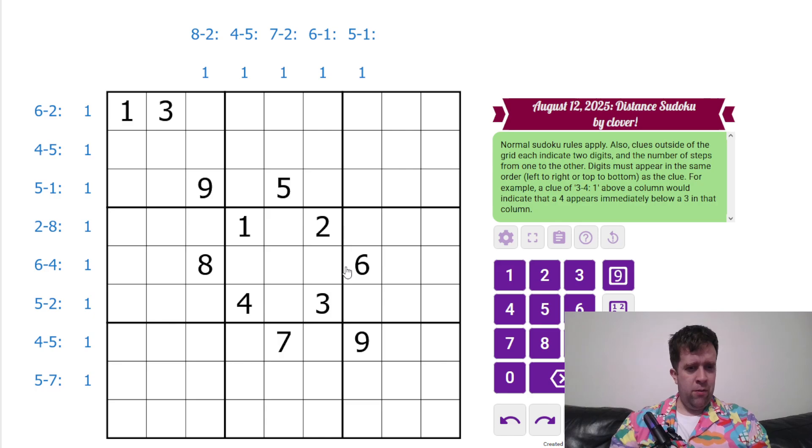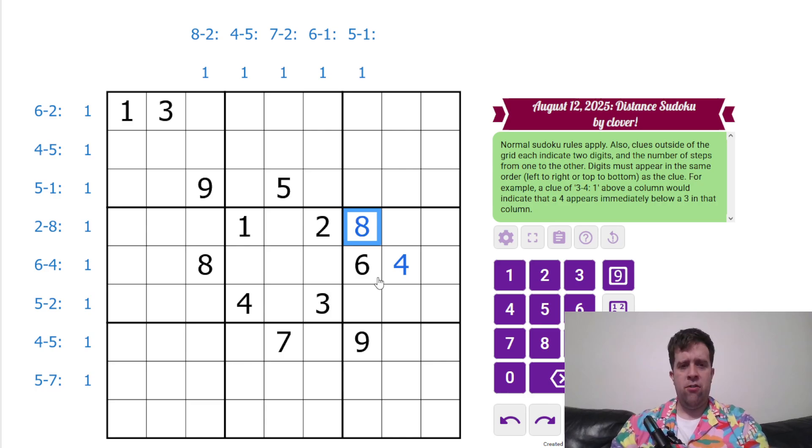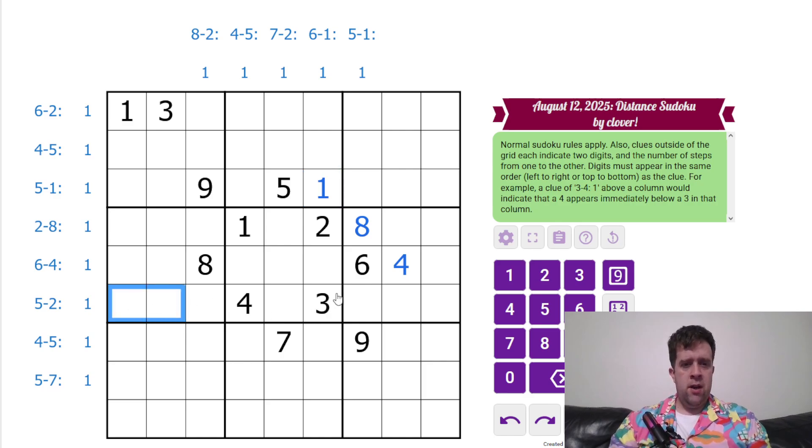I don't think I've got this one pre-solved, so it's going to be an interesting one for me today. Let's get into it! So six to four, one space away. Two to eight, just like that. Five to one, just like that. Actually I'm going to go from the top of the grid. Six to two — got nothing. Four to five — nope. Five to one — done. Two to eight — done. Six to four — done.